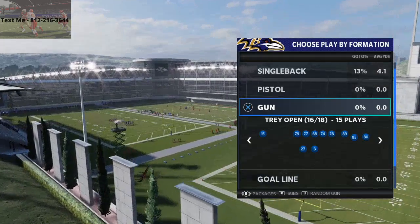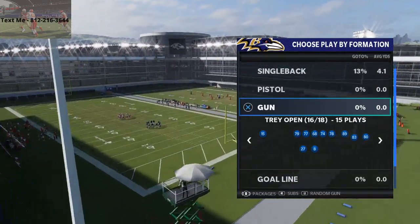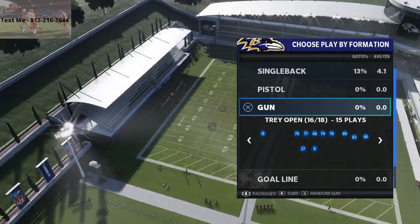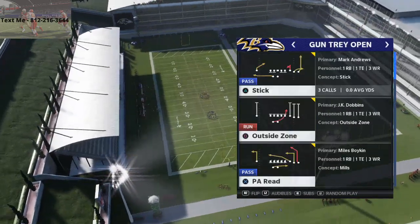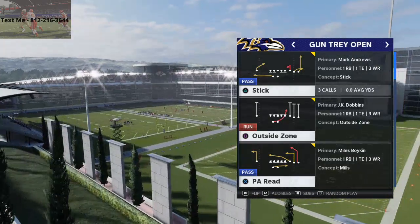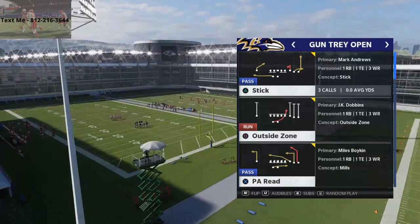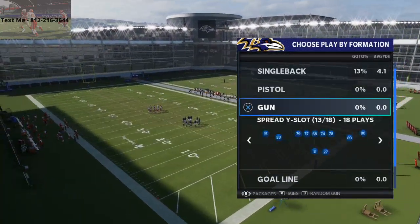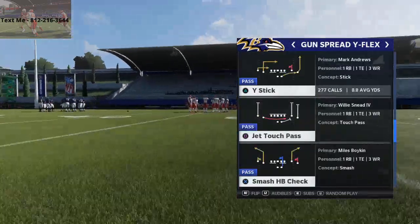Questions you want to ask: number one, is this something I can apply to all three by one formations? Number two, what are the specific routes that I'm going to be working with? For example, in tray open, this route on play stick is a very specific route that is also in other plays. As you start to lab, you're going to figure out that similar routes exist throughout different formations. Spread wide flex stick — you see that route on the far right receiver, he's on a little out outside fade pattern. Trey open stick is the same route.